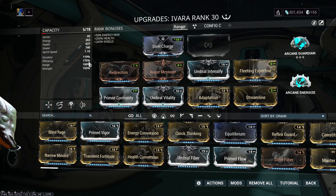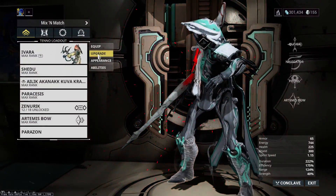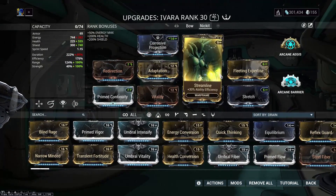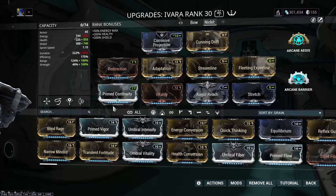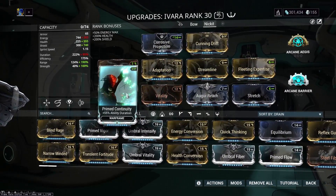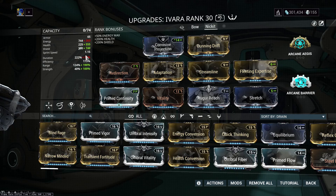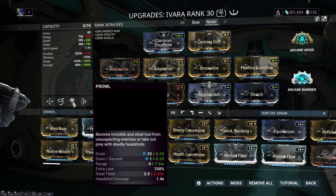So instead, I'd recommend running this build. The previous build had more duration because I was sleeping enemies, but if you have Magus Lockdown on your operator you don't even need the duration. You could move things around and put Rolling Guard on for even more survivability.